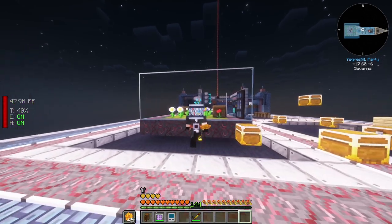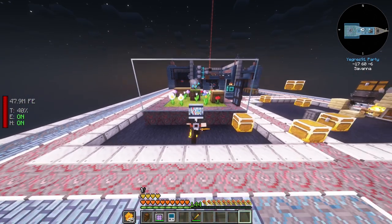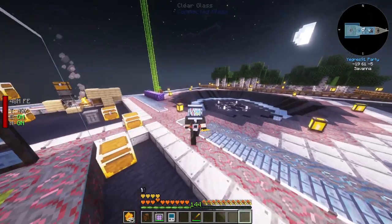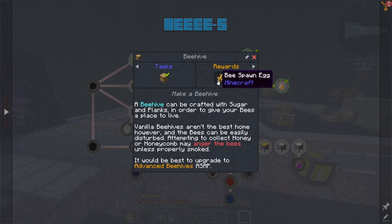In FTB Skies, to get bees you either wait for an event to happen which is the loot bee, and then just tame the bee, or you can actually make a beehive and get a bee spawn egg.